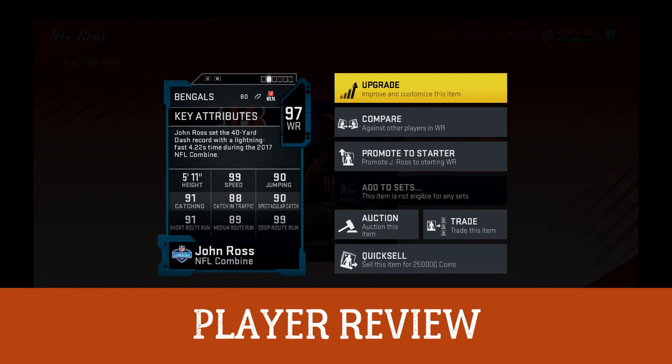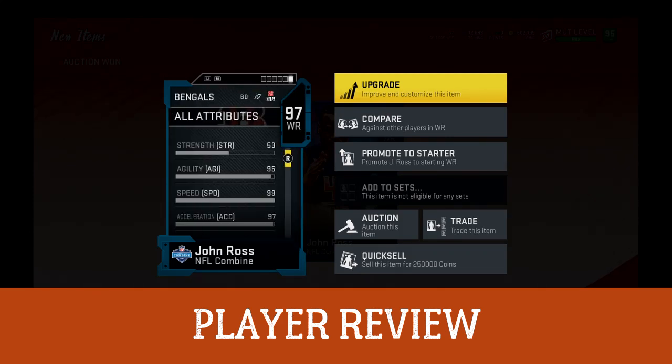Kabam wham — 97 overall John Ross LTD NFL Combine player review.